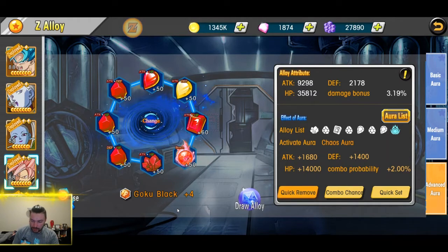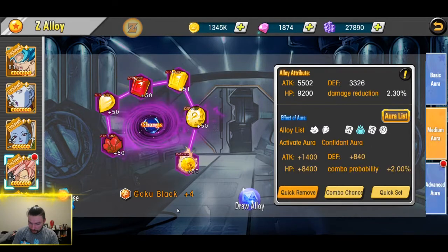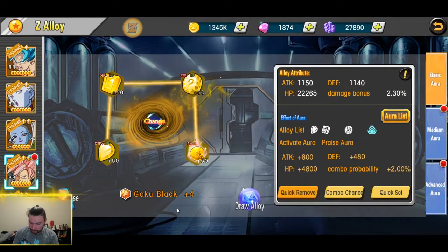I'm going to quickly drop off all my alloys on my page. We can do a quick remove — I'm just going to remove them all off. You should do that on everyone. Then find your weakest character and start there, working your way down the list to your strongest character, giving them the weakest alloys, creating the best balance you possibly can.